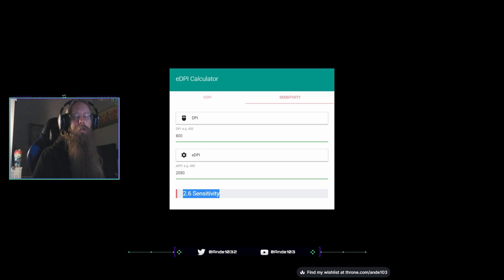Why would you want lower or higher DPI? It's up to you. If you move your hand too much and it affects your aim, maybe you need to lower the DPI, because the higher the DPI, the more the mouse is going to pick up your movement. The lower the DPI, the less it's going to update the movement of your mouse. There are cons and pros, but it's not really that big of a deal.